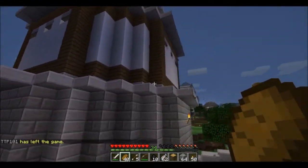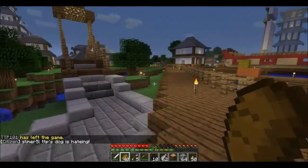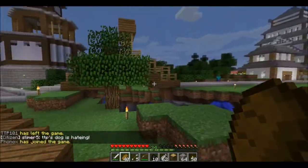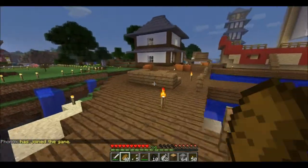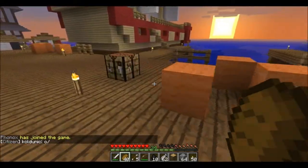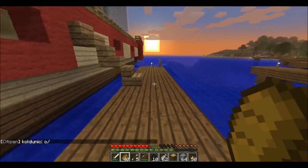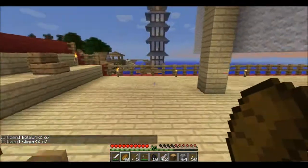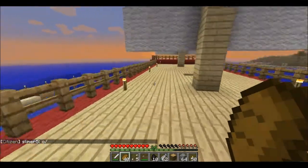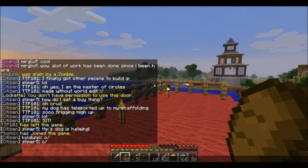They've built a wharf, some docks, and a bridge to get over that ravine. I'm not sure what these orange pieces of wool are for - it might be supposed to be crates, or it could be a texture pack thing. This is a ship. I'm not sure who made the ship.